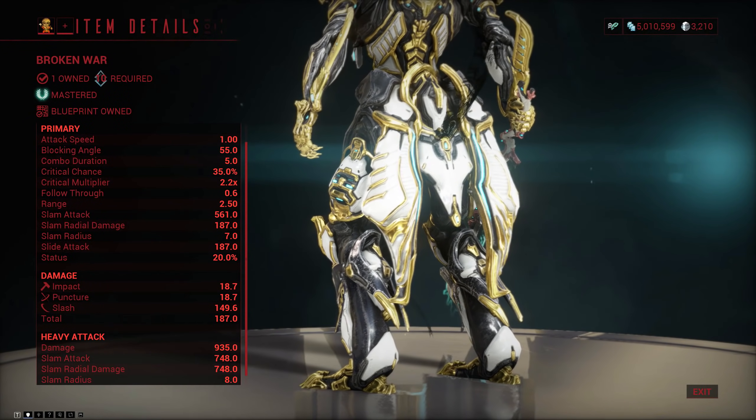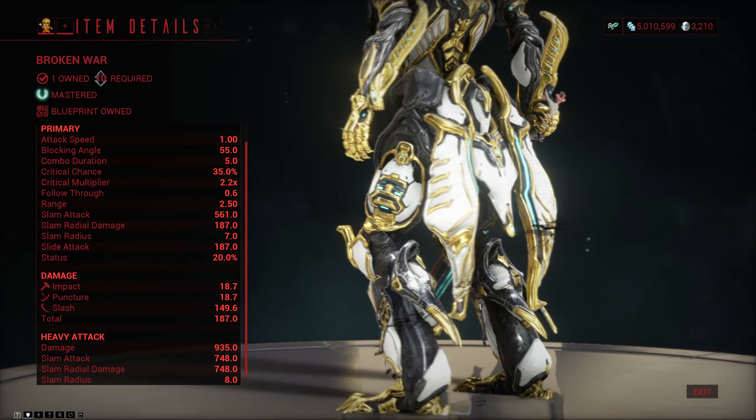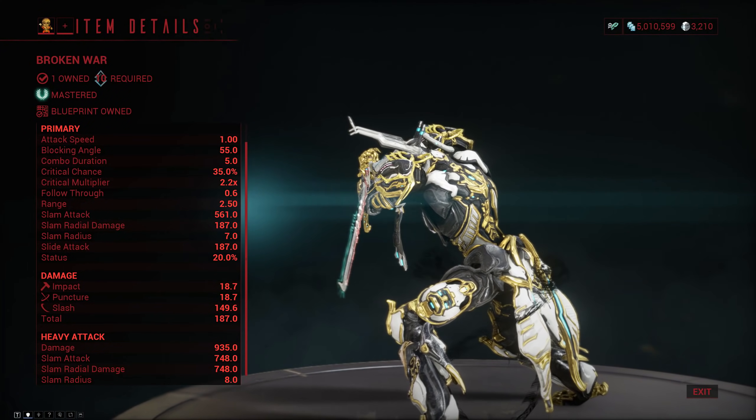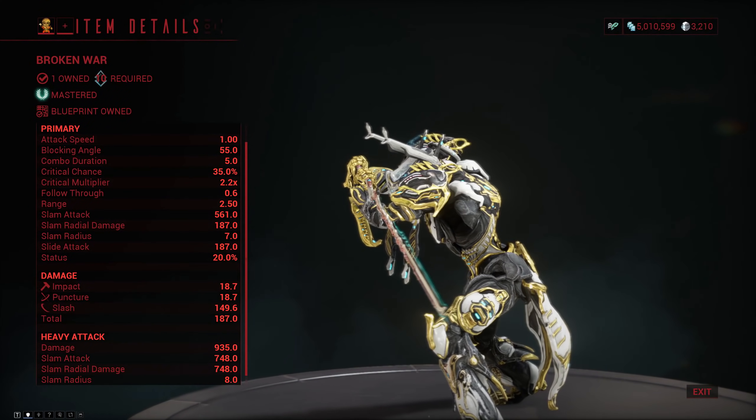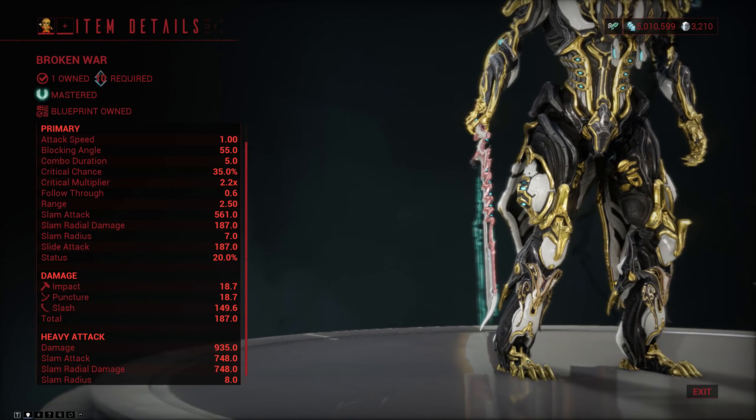The Broken War is a mastery rank 10 single sword and it is a nasty little thing indeed. It does almost entirely slash damage with only a little bit of impact and puncture on the side. It has solid enough attack speed, some of the best crit stats you will find on single-handed swords, while also having good status.